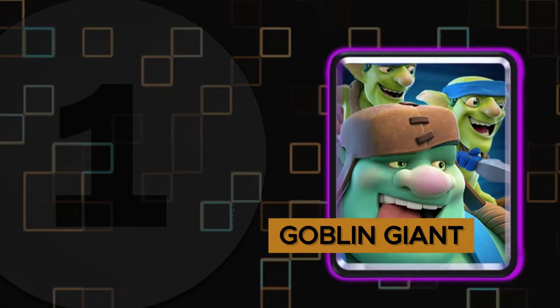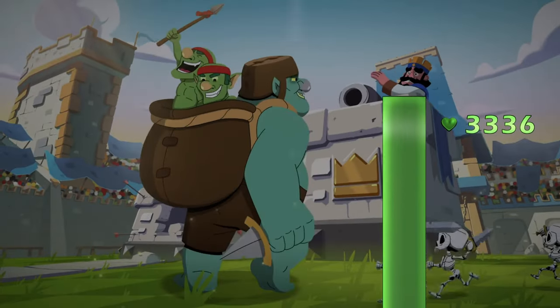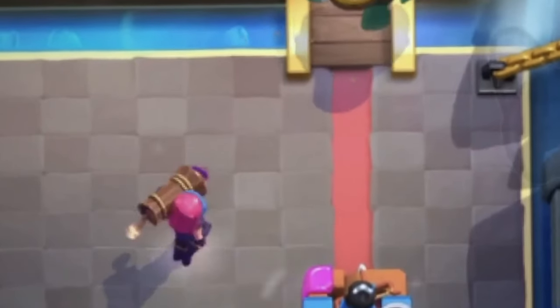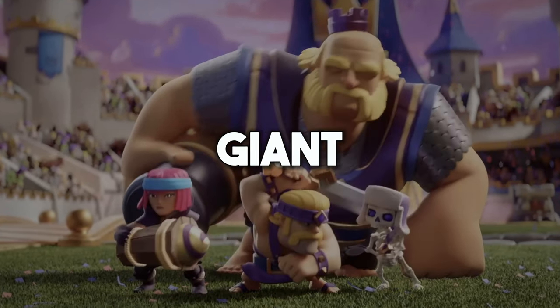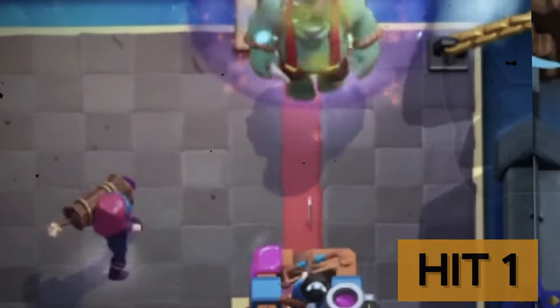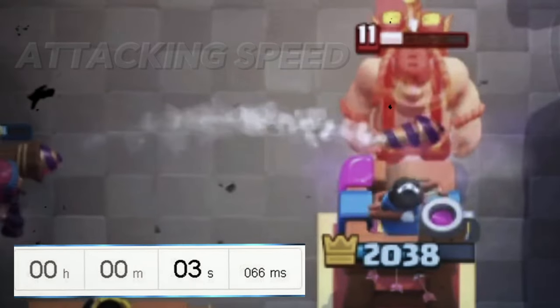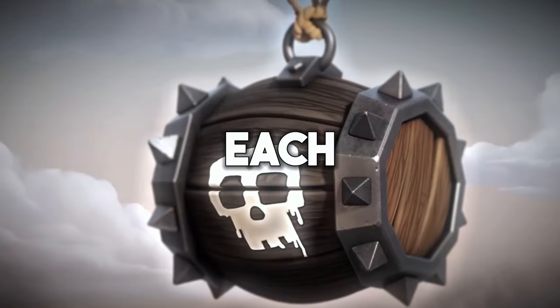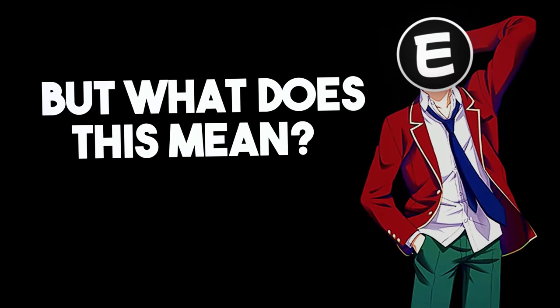The first example is with the Goblin Giant. This troop has 3,336 health points, and the first attack comes after 0.65 seconds when the Firecracker Evolution sees the Goblin Giant within 6 tiles. Then the Firecracker Evolution does 3 more hits with 3 seconds in between each hit, because that's the attacking speed. In these 3 hits, each ranged damage did 320 damage points. But what does this mean?